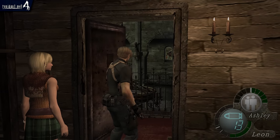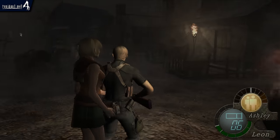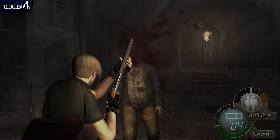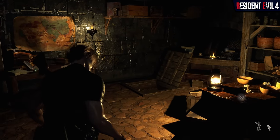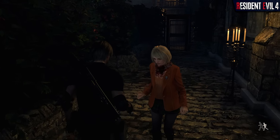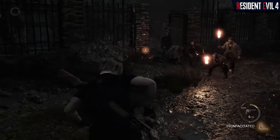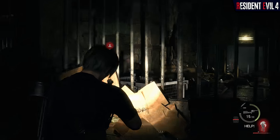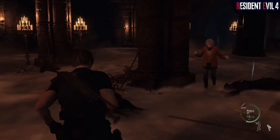Of course, we can't talk about Resident Evil 4 without talking about its most frustrating mechanic — Ashley. In the original game, players are tasked with escorting Ashley through sections of the game and must protect her from the hordes of Ganados. She typically stays close to Leon but regularly gets in the way, sometimes even eating a bullet straight to the face. The remake thankfully resolves this by introducing a distance toggle, where Ashley can either stay close to Leon to avoid being grabbed in a horde, or stay far away and slightly hidden during combat. They've also removed Ashley's health bar completely, substituting it for a new down state if she takes too much direct damage. Though with the improved combat system, managing her is at least more manageable now.